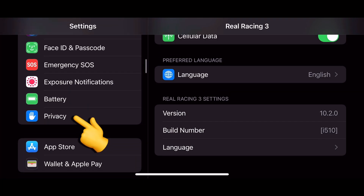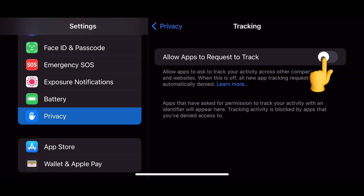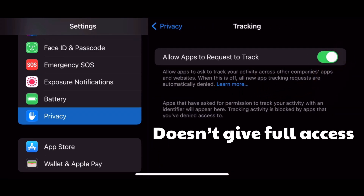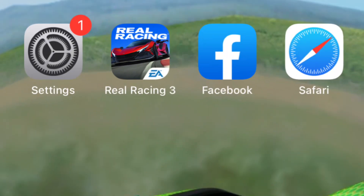Go to Privacy, then go to Tracking, and enable it. It doesn't grant full access — it just allows apps to ask. I was logged into Facebook using Safari before starting this process, so I would recommend you do that first. Then go into the Facebook app.